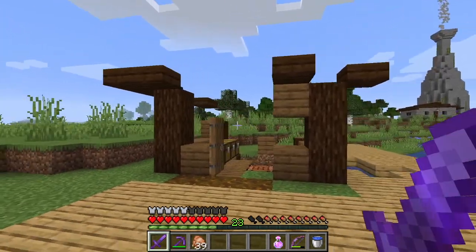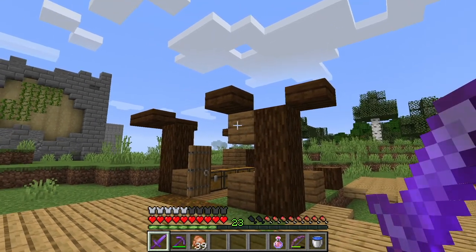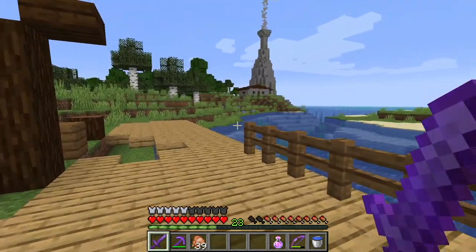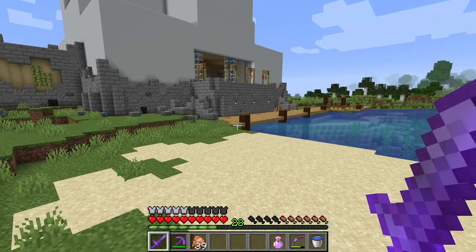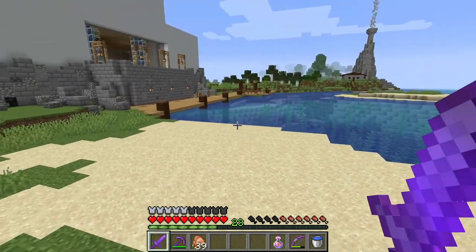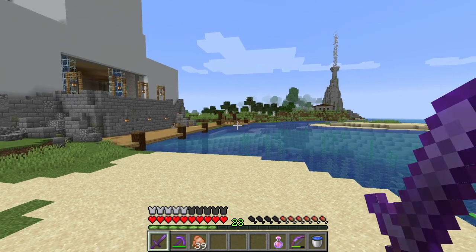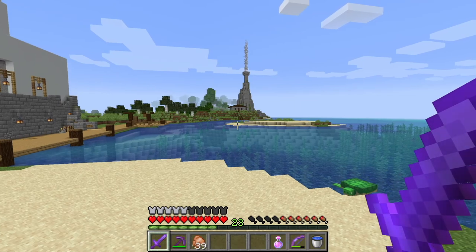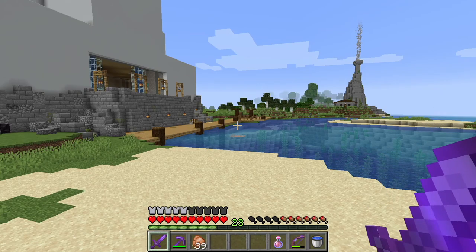First we need to deal with this — in my last episode right at the end I had a lightning strike and our little shack that we built in episode one burnt down. So I want to repair this and then do a ton of work on our waterfront project. The first thing I'm going to do is extend the pier all the way around the entire bay. We'll end up with different structures and things all the way around, do some decorating and terraforming, and I want there to be a bridge out to this island.